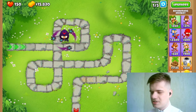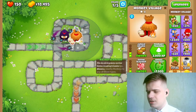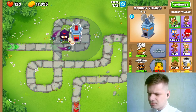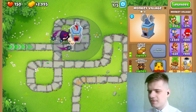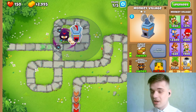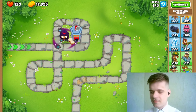Afterwards we're going to set up a monkey village and turn it into a 230 village. Monkey intelligence bureau is a very nice aura, and juggle jumps will make it so that the glaive lord will attack faster.